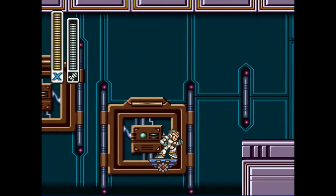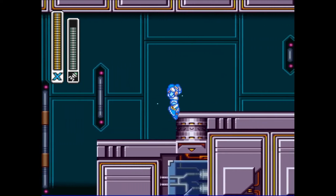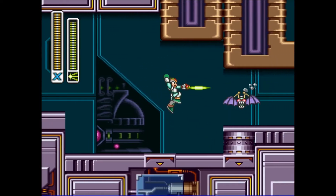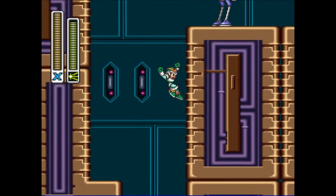I'm going to start showing off some of the powers when you charge them. Let's charge it up - it turns into the homing stuff that Launch Octopus likes to use. The fish homing missiles.